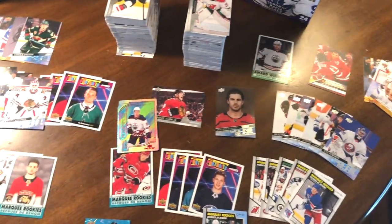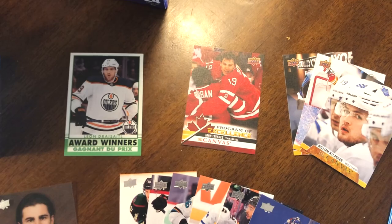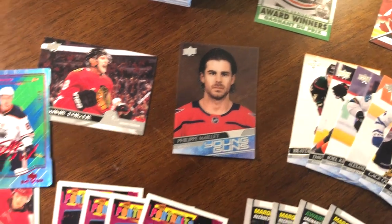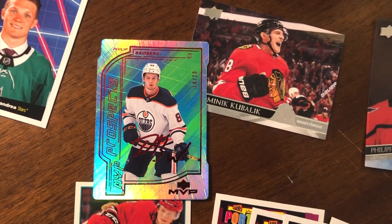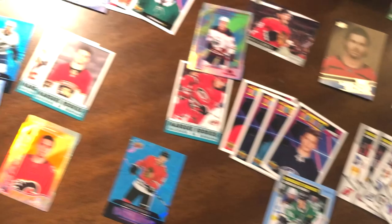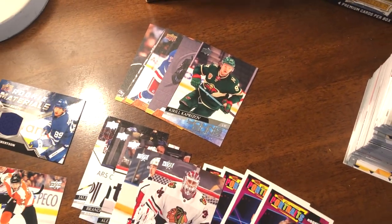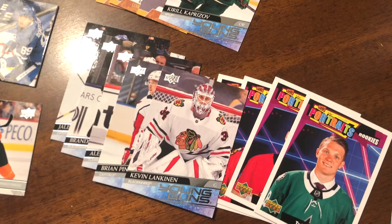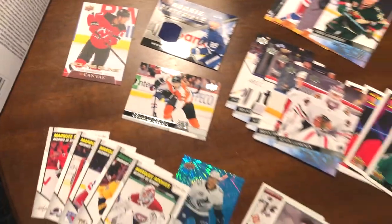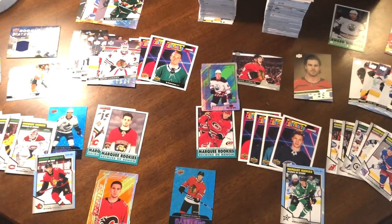Here's a big recap of everything from both boxes. Box one was a pretty good box — we had the Program of Excellence of John Tavares, Sorokin was our best Young Guns, we hit the Clear Cut which was the case hit, and we also hit the sick Broberg Colors and Contours numbered out of 20 — plus the Lafreniere Marquee Rookie. Box two might have outdone it — we hit Kirill Kaprizov, which I checked is about a $350 card right now, Kevin Lankanen which is a good rookie, then the Rookie Materials of Robertson and the Young Guns Canvas as well. Thanks for watching — make sure to like and subscribe for all your hockey card content. See you guys in the next video.